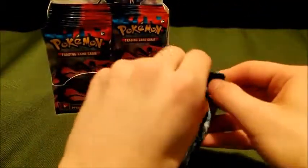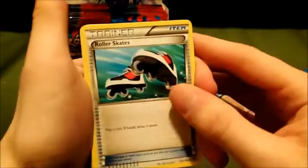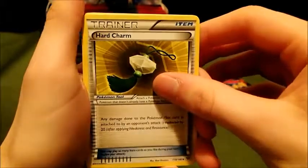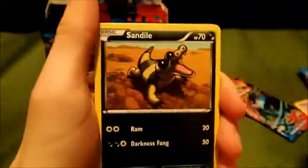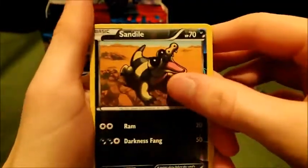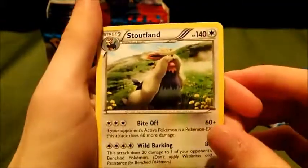So we're almost done - two left. We got a Full Art, Full Art Skarmory - that's really amazing, and that was like our second or third pack. Code card. One, two, three. Roller Skates. Electrode. Hard Charm. Pawniard. Froakie. Bunnelby. Sandile. Voltorb. Sandile reverse. And Stoutland - another regular rare.